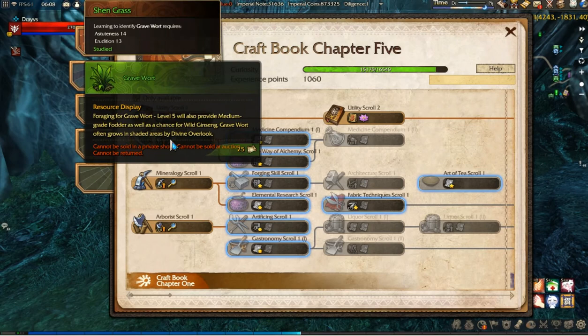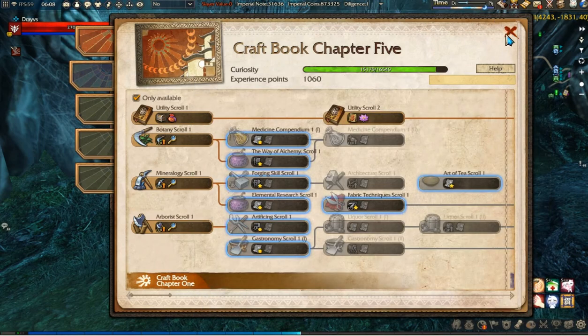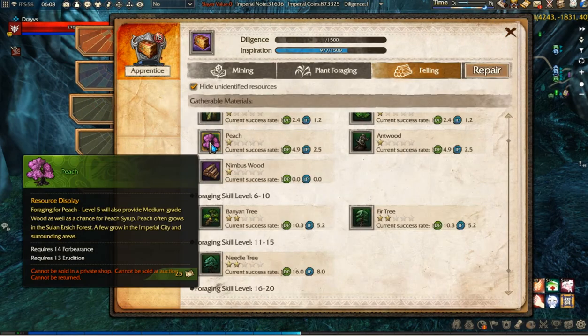You can look up your crafting skill stats right here on this craft tab. Now, after learning what you need, you can look up where you can find them.